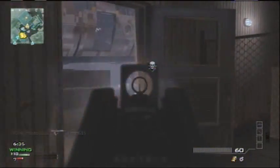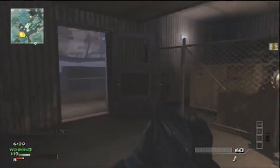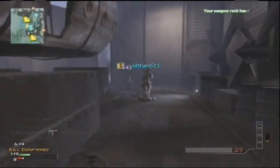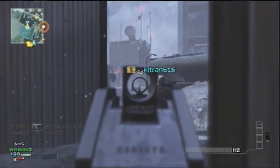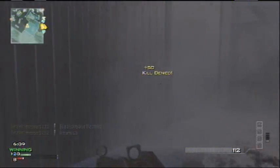With those killstreaks — Predator Missile, Harriers, and AC-130 or Chopper Gunner. I prefer Chopper Gunner over AC-130; I think the Chopper Gunner was easier to use. I remember the Harriers — they were so unreliable half the time. If your Harriers did good when you're on a nuke run, then you're gonna get the nuke, like if you get the Chopper Gunner from the Harriers.